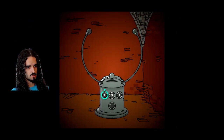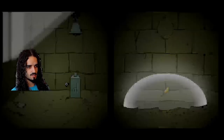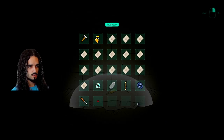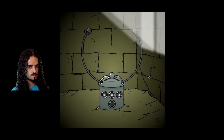So this location is just this. Zero, four, three. I remember this scene in the trailer — the effect of the drop almost hitting this and then the trailer cuts, it's awesome. Need water, must find water. Not much — one drop would be enough. All I see is sand. 32 chambers filled with sand. Write down the coordinates, he said — wish I had done that. I still got the flask. There's a secret — I wonder how many I already missed. I have the feeling I missed a couple.